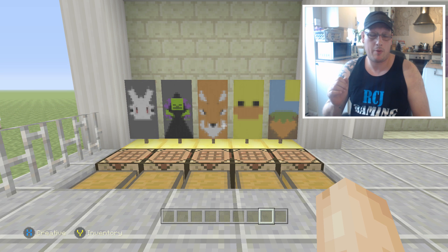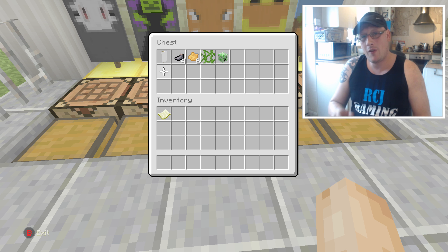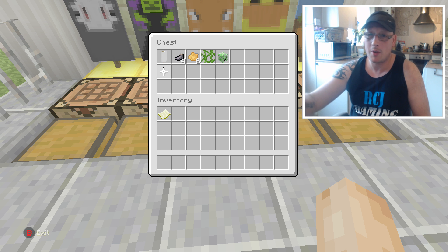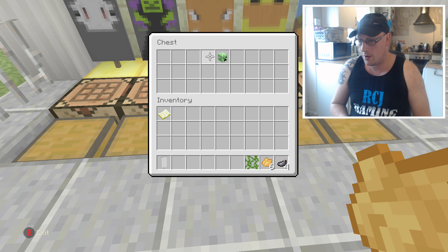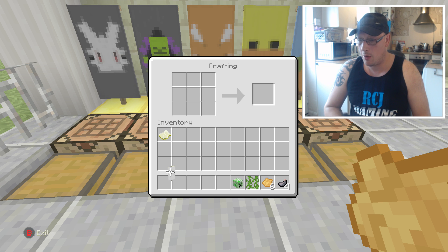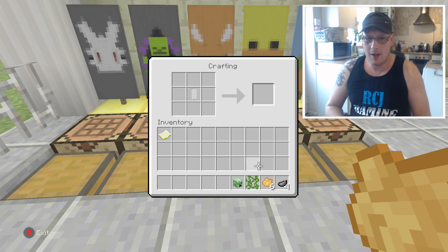The next one we're going to do is the fox. Go and get all your ingredients — feel free to pause the video if I'm going too quick. You can pause it to see what's inside each chest so you know exactly what items you need. Now go into your crafting menu — this one you're starting off with a white banner. Once you've got your white banner, put it in the middle of the crafting menu.